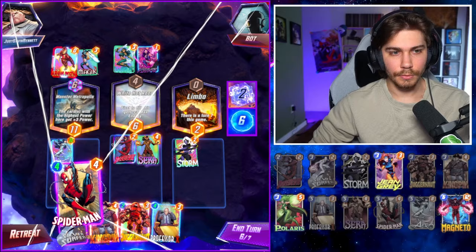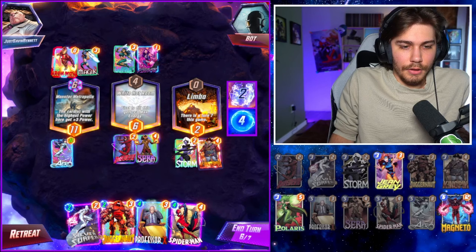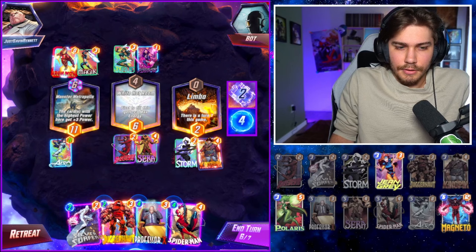Oh wait — Kingpin only works on six cost cards. I forgot he's not gonna work on seven. We have to play him this turn. Oh dang, I kind of forgot about that. Anyways, let's do it. I have a feeling he's gonna play here or here.